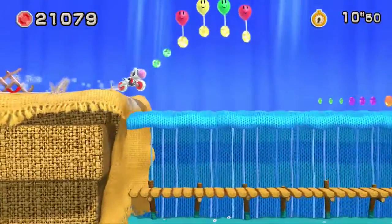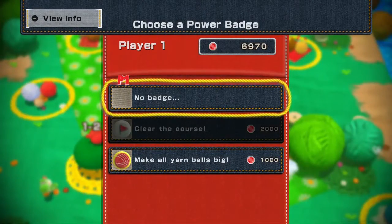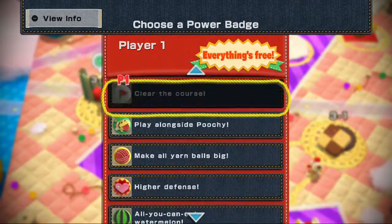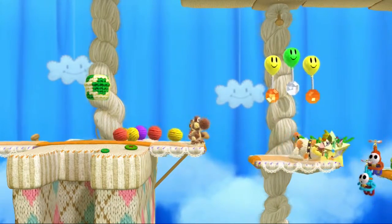Even his ability to transform feels more natural as he knits himself into a digging mole or a speedy motorcycle. In addition to the easy difficulty setting, which is wonderfully named Mellow Mode, you'll unlock a number of badges as you progress that essentially function like cheat codes. By spending the little beads you constantly pick up, you can wear a badge that raises defense, gives you larger yarn balls, or reveals all the stage's secrets.